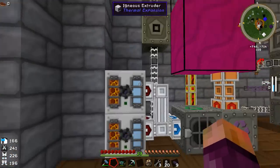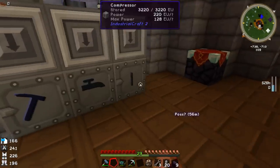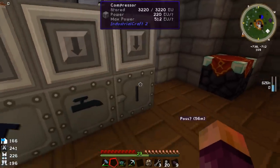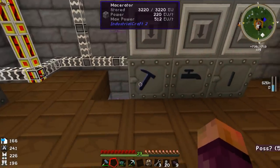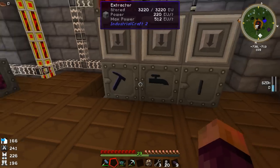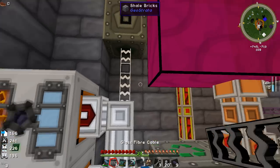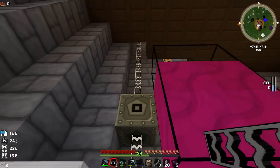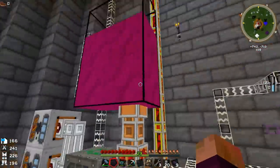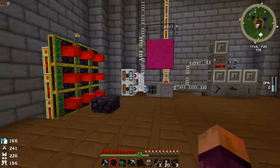Even so, with 512 EU per tick it's doing really well. I've bumped these machines up to 10 overclockers and they're still doing fine on power. I could probably bump them up to 16 overclockers — that would be around 640 EU total, which would be bottlenecked. But we could just loop the cable around, and now it's probably getting more than enough power — 1,800 EU per tick is a lot.